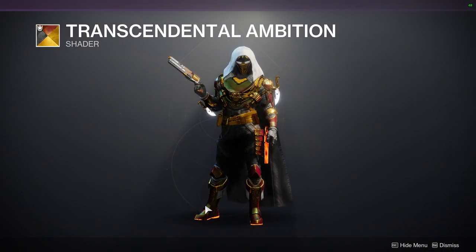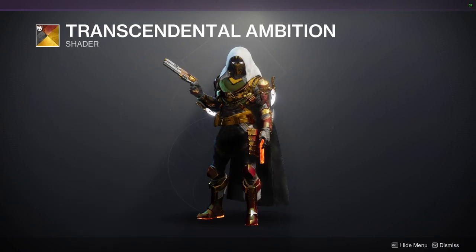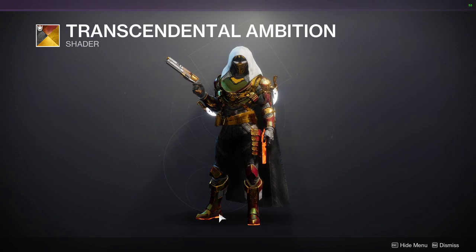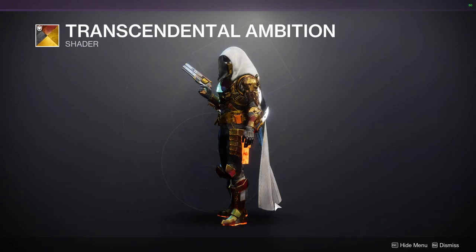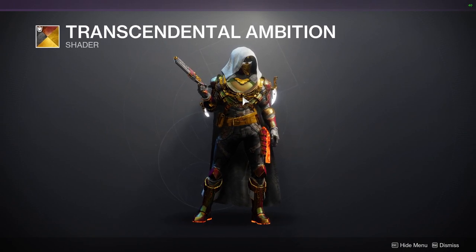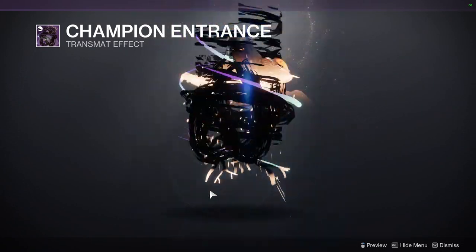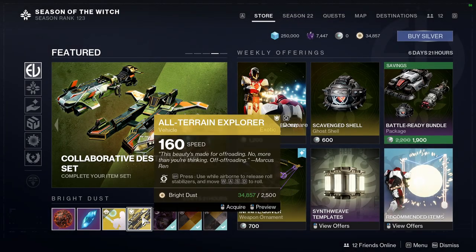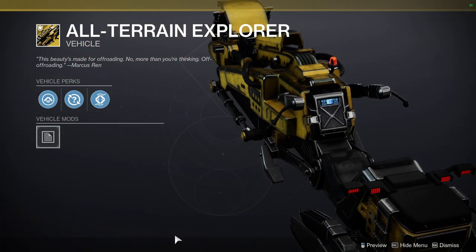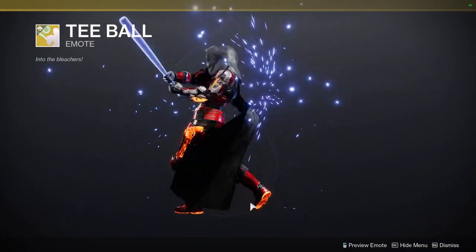Transcendental Ambition looks cool — it kind of reminds me of the paint jobs from Need for Speed Underground 2 with the double colors. Champion Entrance and All-Terrain Explorer look pretty cool as well. And there's T-Ball.